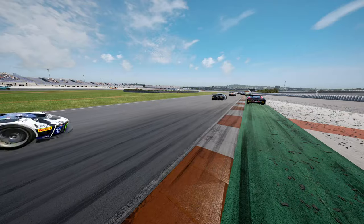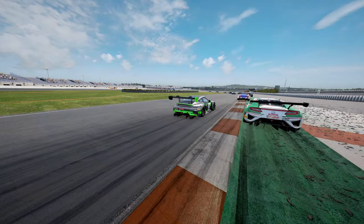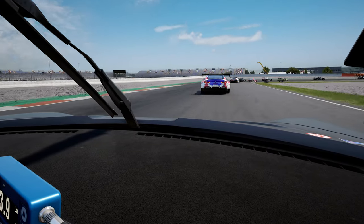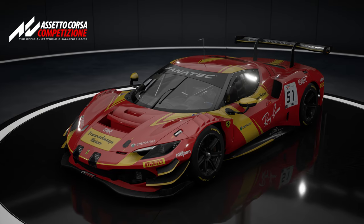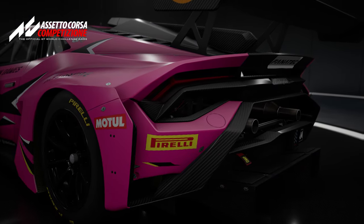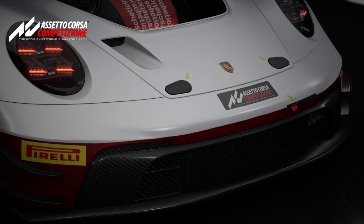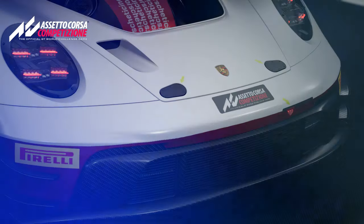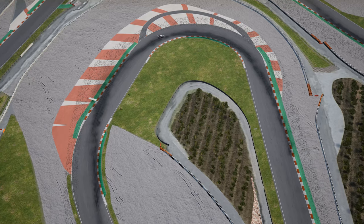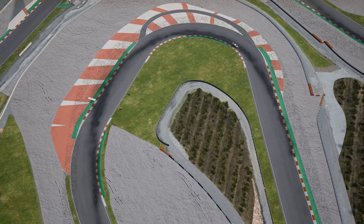Setup-wise, my teammate, colleague and personal engineer Ross McGregor has created the one used in this video, and you can download it through the link in the description, along with setups for the new Ferrari 296 and the Lamborghini Huracan Evo 2. In fact, the Porsche setup you can download is actually better and a couple of tenths faster than the one I've used here, but since I'd already recorded the lap and the lines are basically the same, I'm going to show you the slightly slower one anyway. Right, boring bit out of the way, let's get on with the lap.